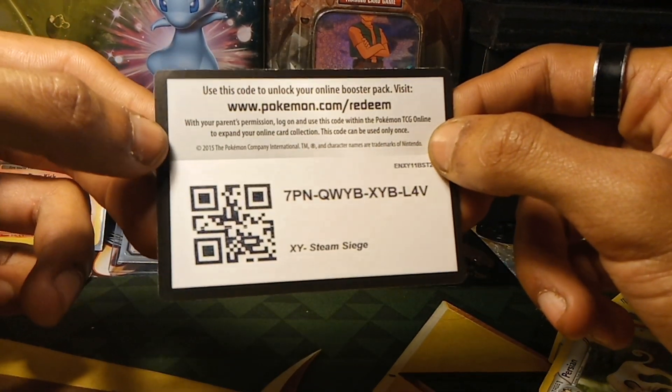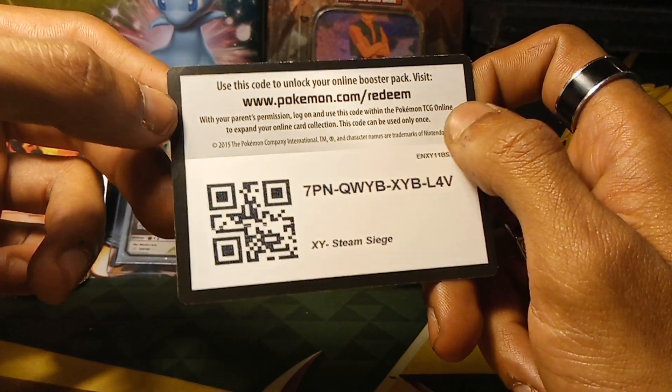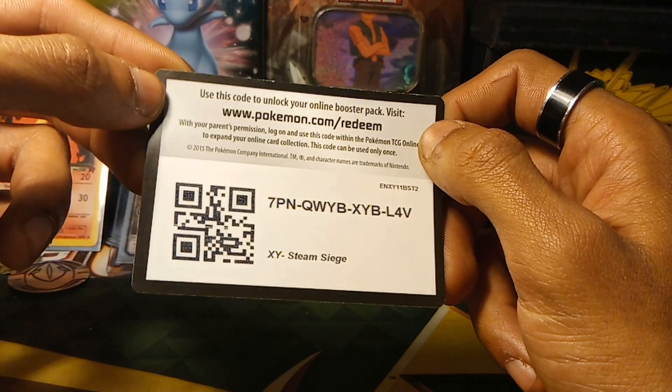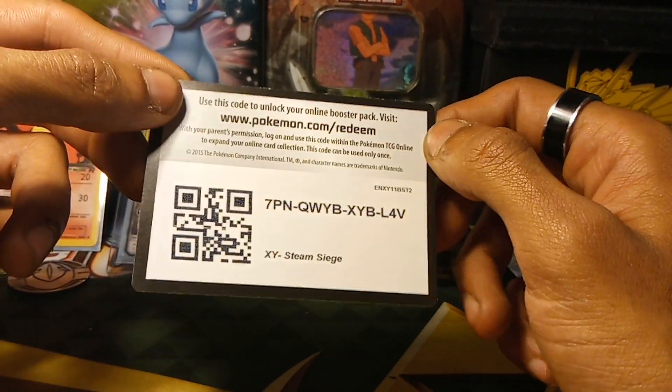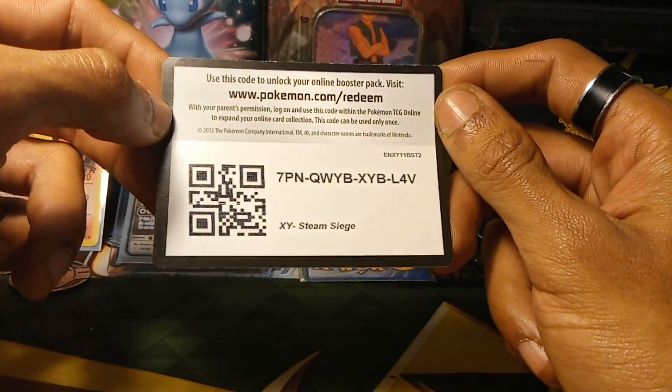But if you have a copy of Ultra Sun, Ultra Moon, Sun or Moon for your Nintendo 2DS, 3DS, 3DS XL or 2DS XL, you can use this for island scans — once per day — towards getting yourself an island scan Pokemon.